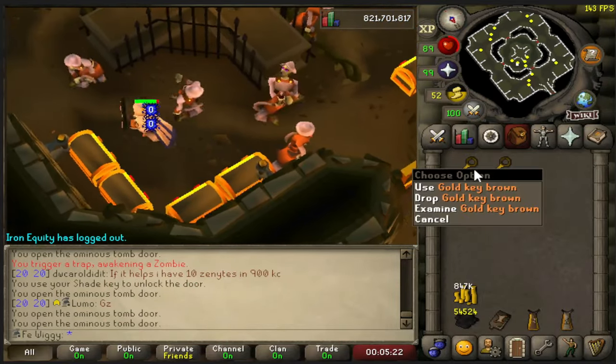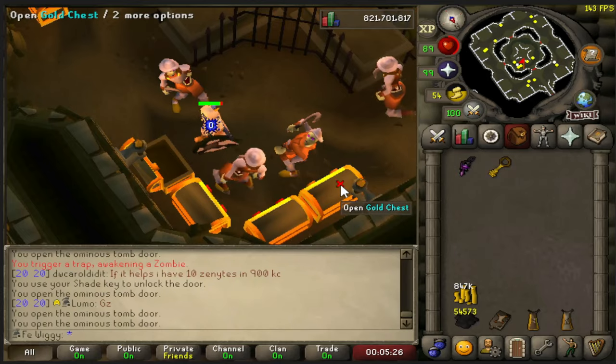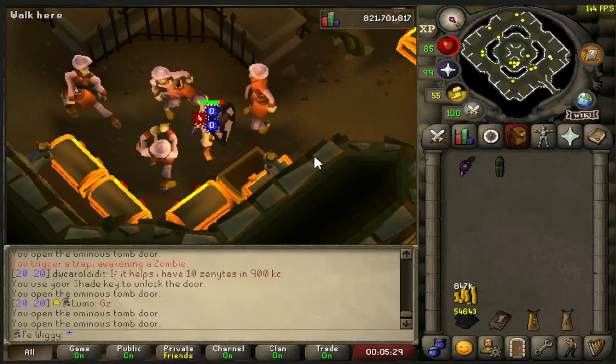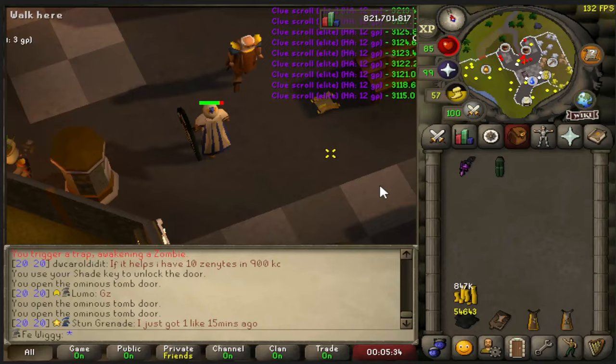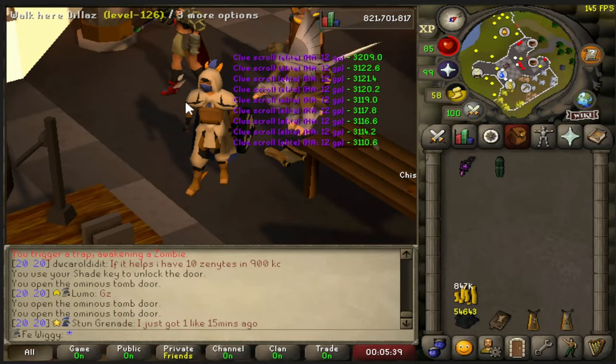And the 2 last gold keys — what do we get? An amulet and adamant plate legs. Well, there is loot from 1000 gold keys complete.